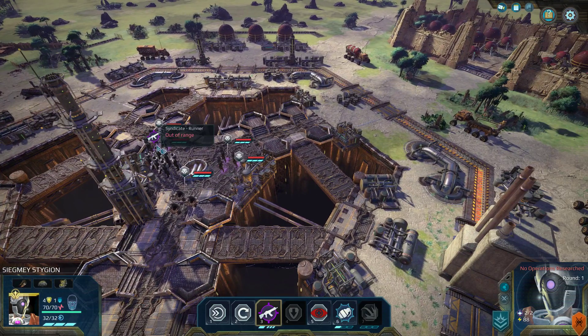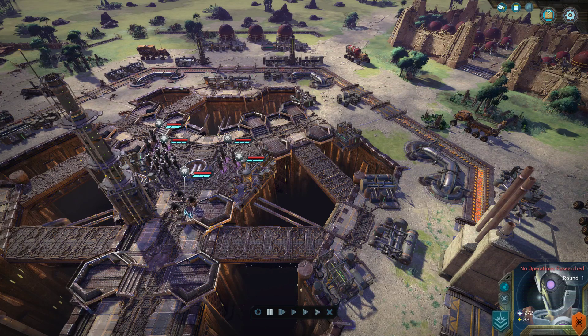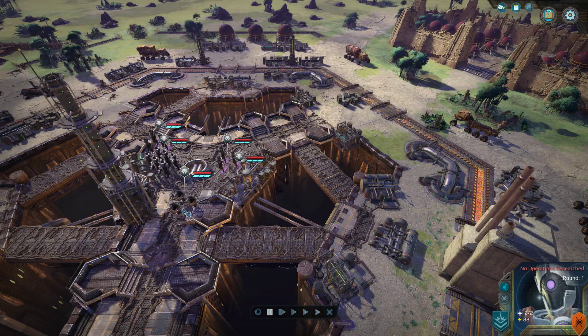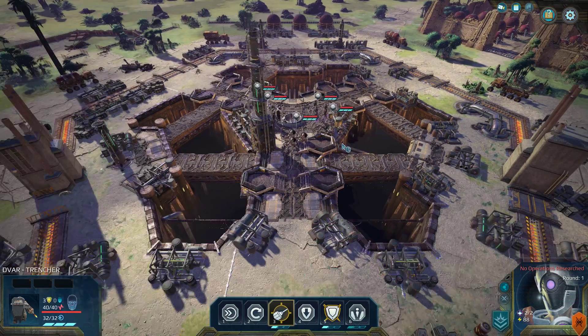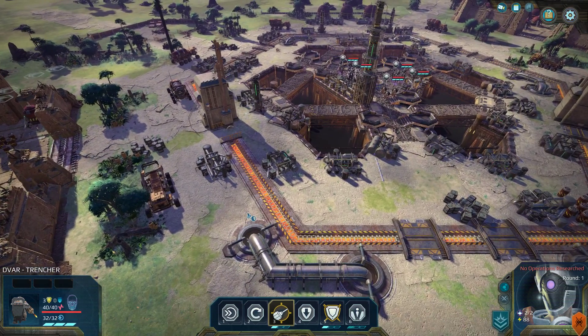We've got two hidden — actually a hidden, a runner, an indentured, a runner, a runner. A trencher and a foreman. It's a foreman — he buffs people. The only other thing to note is everyone but the runners, if they cross this, is going to take damage, so I try to use that to my advantage and split the party.